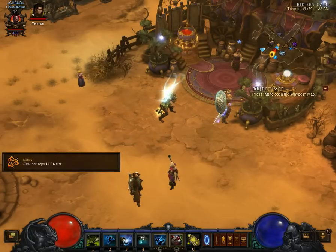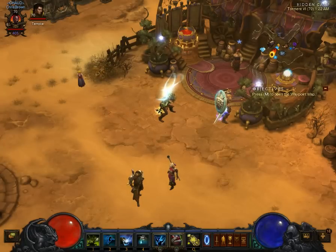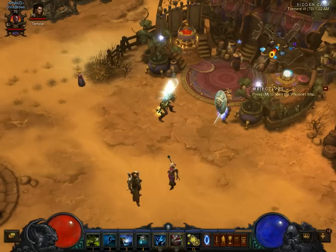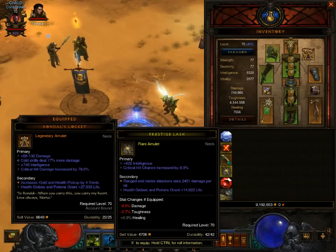What's crazy is these clouds stack. So if you have like three or four and then you bring an Elite into there, it's going to melt. Your gas clouds could be doing like 200 million per tick.